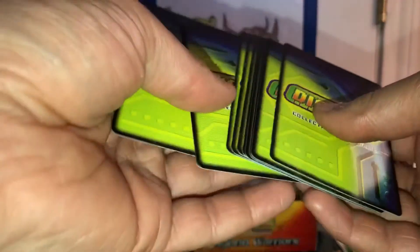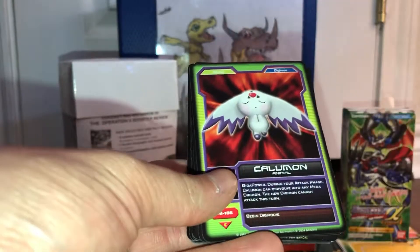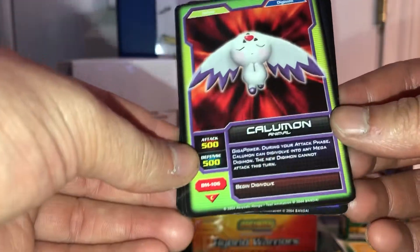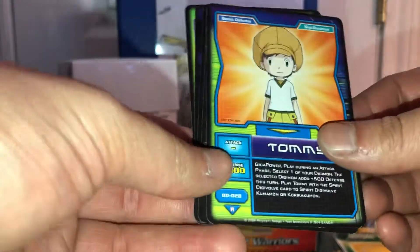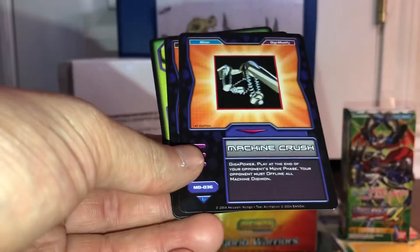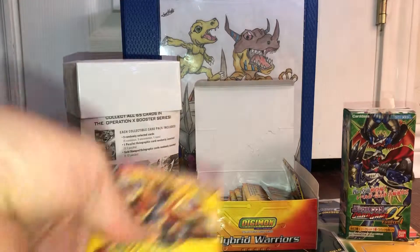This is the English version. We got Palmon again, Tentomon, Calumon — which I already have but we haven't seen it yet. I really like that card. Slimon, Mega Seadramon shiny. Some more random cards here — Nefertimon, or whatever the name is. Nothing too crazy. We already got the crazy pack earlier in the first video — if you haven't checked it out, in one of the packs we got three rare cards: one holographic and two gold letter cards.